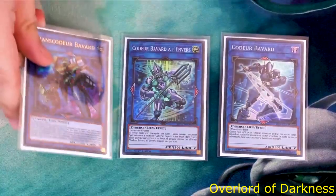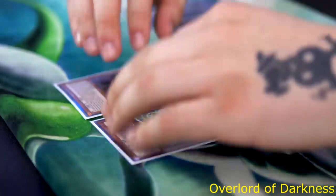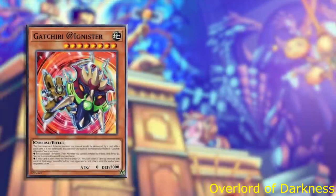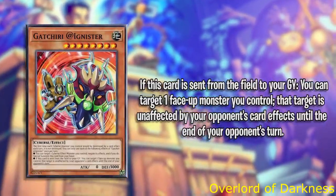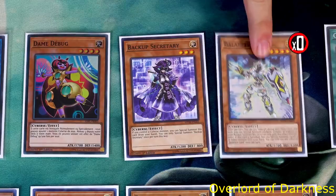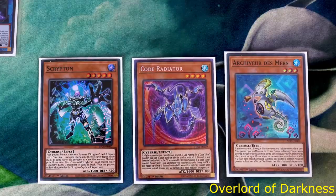These are the extra deck Code Talker monsters. Summoning your Iblee, you will be able to search Access Code Talker. One card I'd like to outline is Access Code Talker, because this card is really strong. Adding it basically makes your opponent's card effects unaffected by your monsters. If you open it, you get Mekk-Knight Crusadia Avramax, and then protect yourself from stuff like Balancer Lord. Micro Coder and Code Radiator are not very useful.